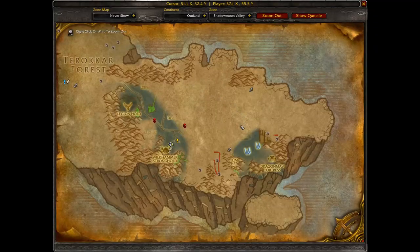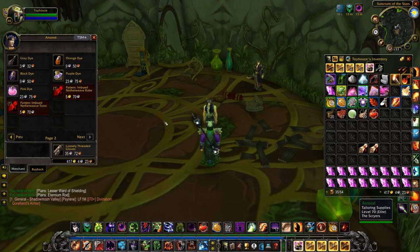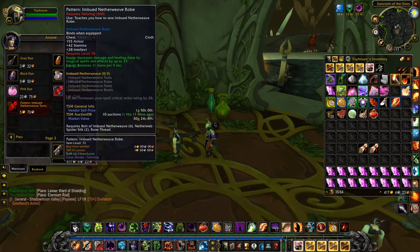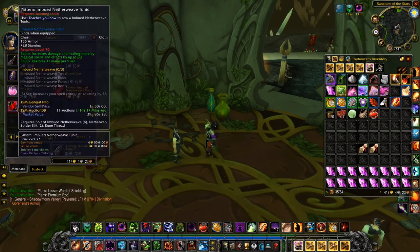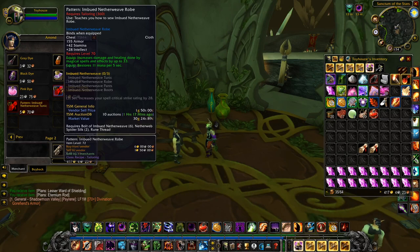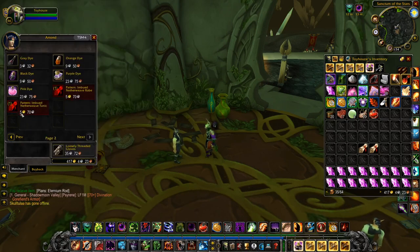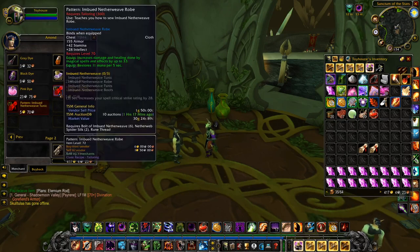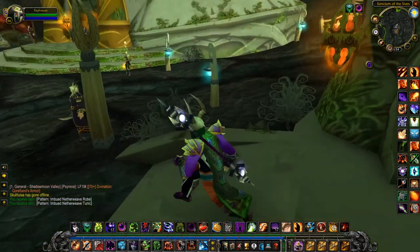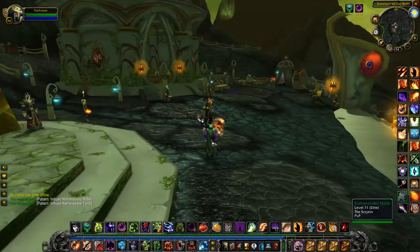We take a short flight over to the Sanctum of the Stars, still in Shadowmoon Valley. Here we have the pattern for imbued netherweave robe and imbued netherweave tunic — both tailoring recipes typically recommended in leveling guides including my own. You buy them for about five gold 70 silver each; the robe sells for 40 gold and the tunic for 30 gold. That's a crazy huge profit. Highly recommend picking those up. You buy it for five gold and you're selling it for 50 — absolutely ridiculous easy gold. That's Shadowmoon Valley for number four.